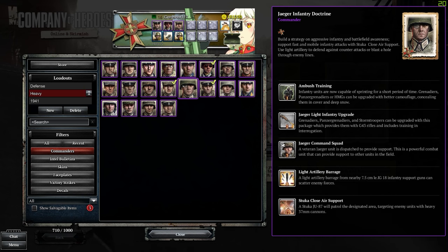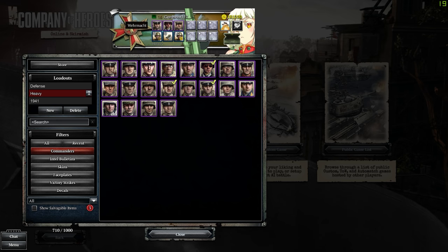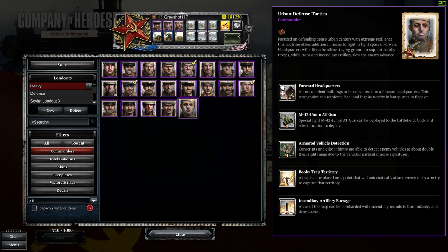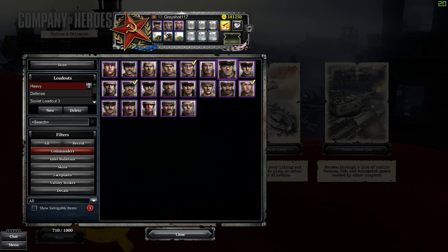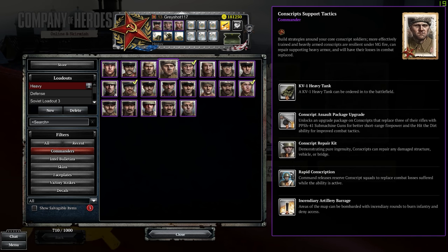For Soviets, an unsung one is Urban Defense — it can really help your team if used correctly. One to avoid would be Defensive Tactics — a lot of those abilities aren't great. Lend-Lease is way better, especially since the M4C Sherman is one nobody really cares about as a Soviet. The AT gun is also trash, and anti-personnel mines are already available and effective without the doctrine. Just ignore that one.